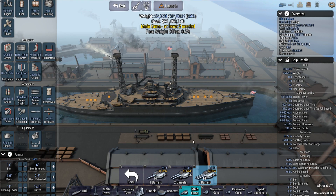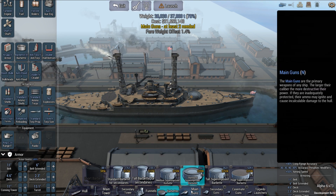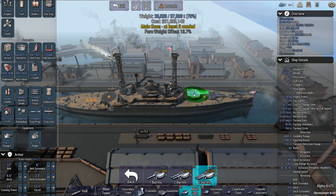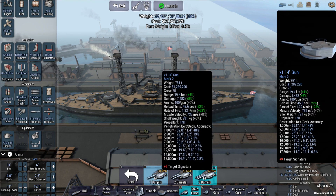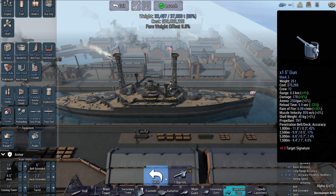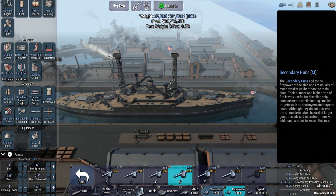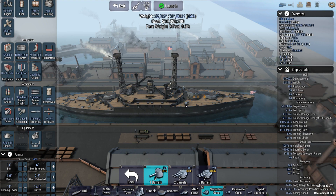Add the main guns here — triple 14-inch guns. I need a bar bet. Clicking wrong buttons. There we go. Now for secondary guns — the 5-inch guns. It had 14, but there are only slots for 12. So I'll go over here and add one 5-inch gun right here, that gives us our 14.